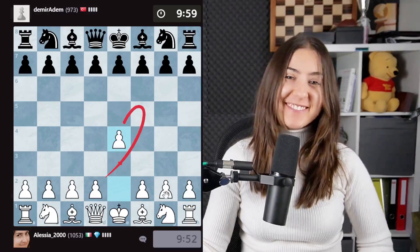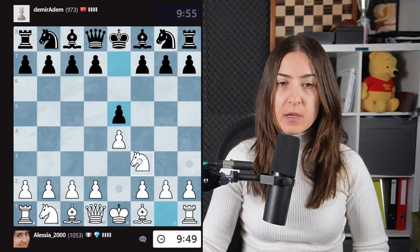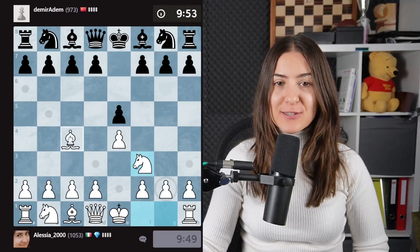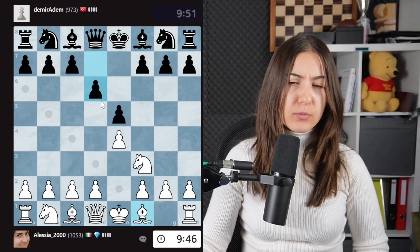First game, I play e4 — my opening. We are in e4, e5. I will play knight out and I will start with the Italian game. As always, in the opening, it's important to develop the pieces.